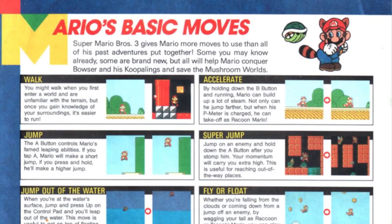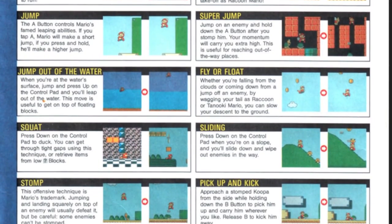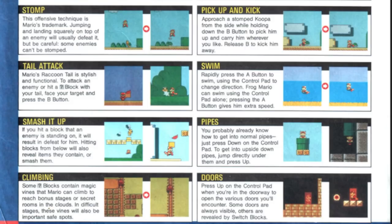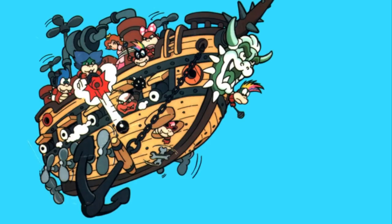Now we have Mario's basic moves: walk — that is as basic as it gets. Accelerate — by holding down the B button and running. We got jump, super jump, jump out of water — when you're at the water surface, jump and press up on the control pad. Fly, float, flutter — I always called it flutter. Squat — they always call it squat. Sliding stomp, pick up and kick, hail attack, swim. I love how they taught you how to jump out of water before they taught you how to swim. Smash it up, pipes, climbing the vines and doors.